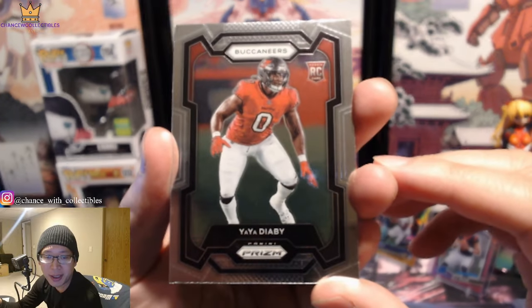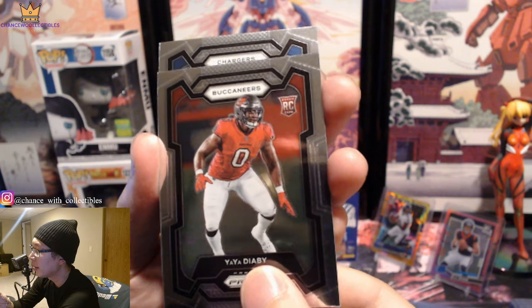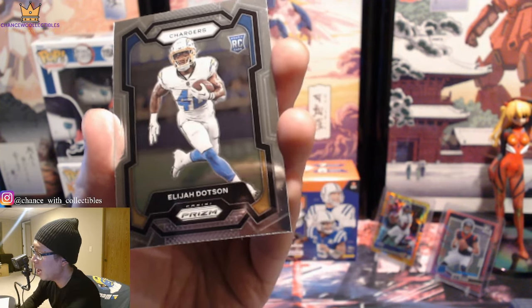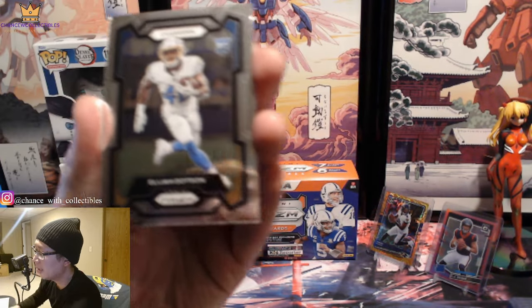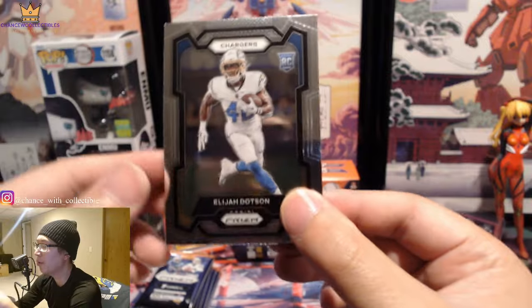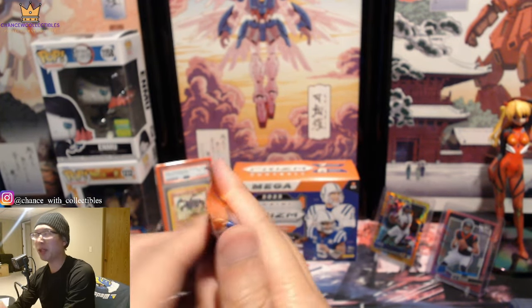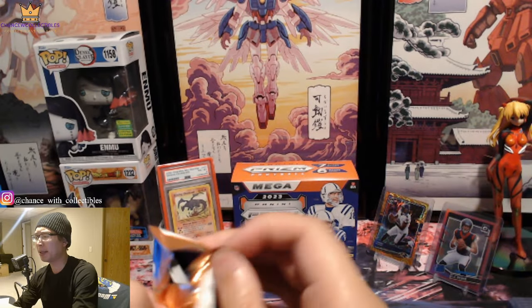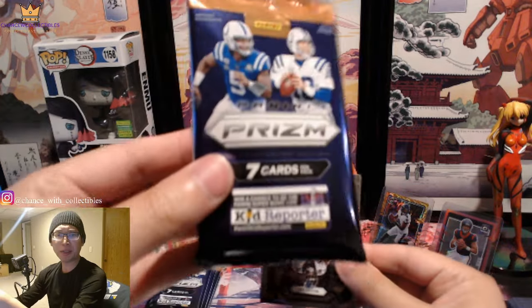We got Buccaneers — YaYa Diaby — not what you want. Defensive guys. And our next one: Quentin Johnson and Elijah Dodson from the Chargers. At least it's an offensive player. With Chargers, you want Quentin Johnson. So two rookies so far — maybe you get two rookies per pack, which wouldn't be too terrible.